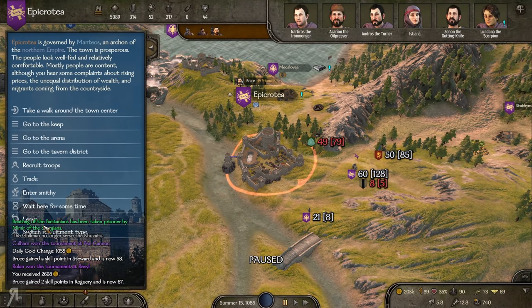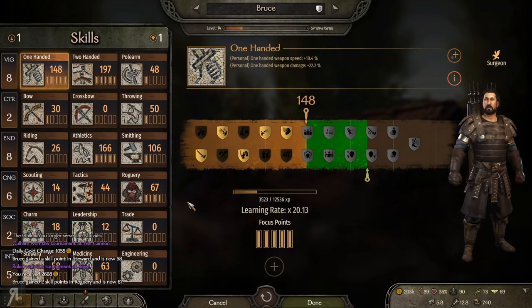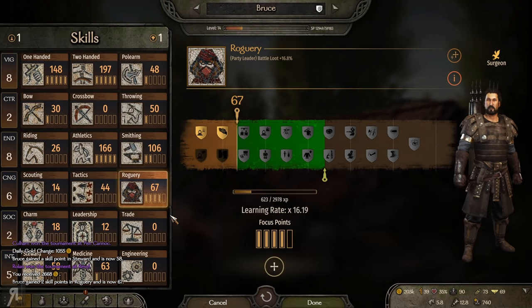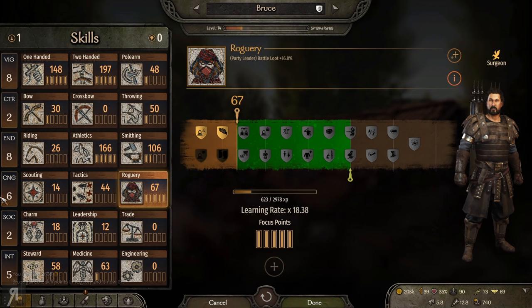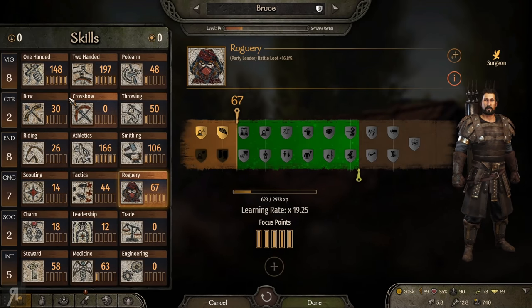Let's sell these prisoners. My roguery skill has leveled up to 67. We're getting two skill points every single time now. It seems like having four focus points in this is really making a big difference.